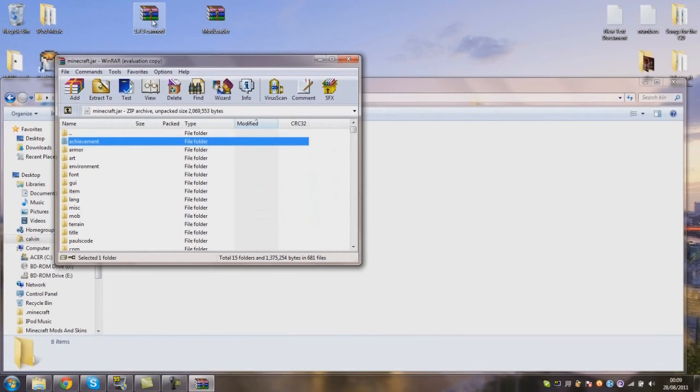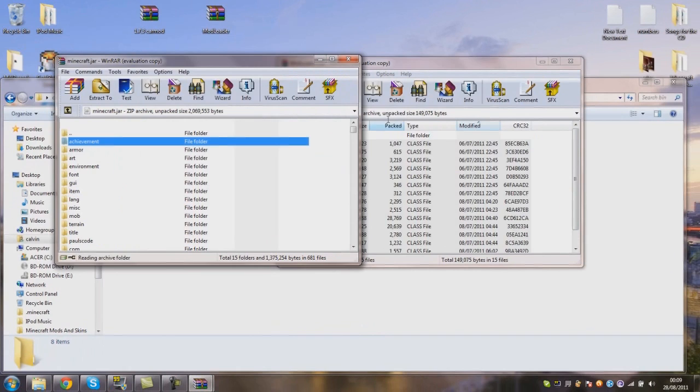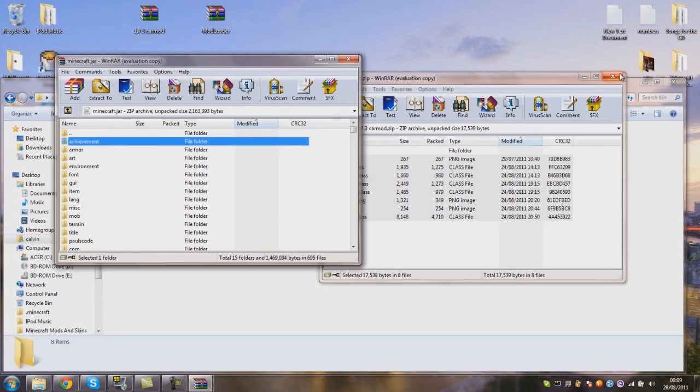Then go on to Mod Loader — you need to download Mod Loader by the way — drag and drop all files into there. Then car mod, drag and drop all the files. Bam, you're done, you've got the car mod.